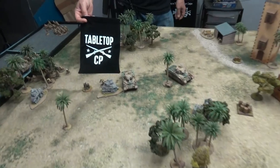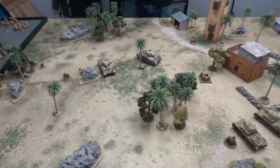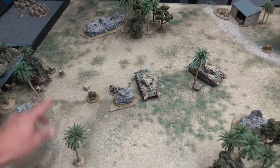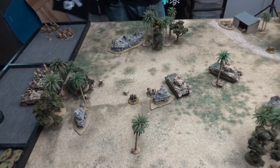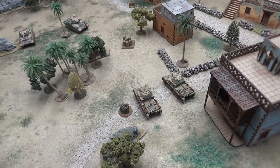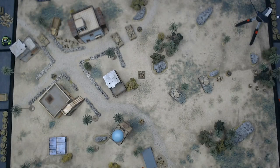Andre is going to be the dice man today. We've got our Tabletop CP dice bag from David Harrison at Dad and Dom Gaming. First die out is the British — the two-pounder takes a shot at this tank at long range, needing a four. It's a hit! That's plus three for long range against eight armor. It's a tie, so minus three on the roll.